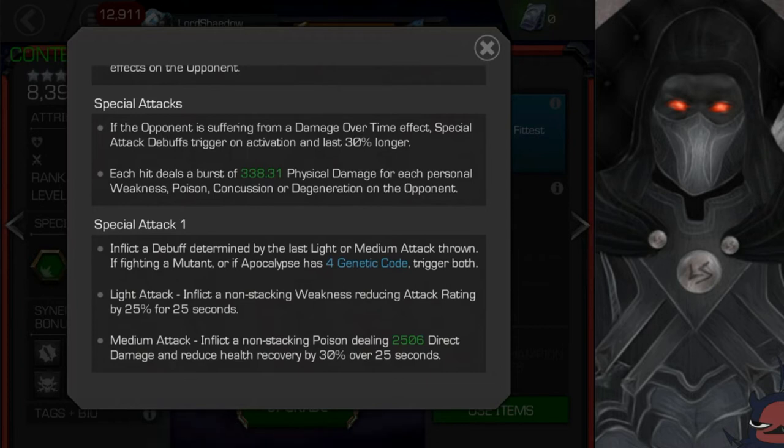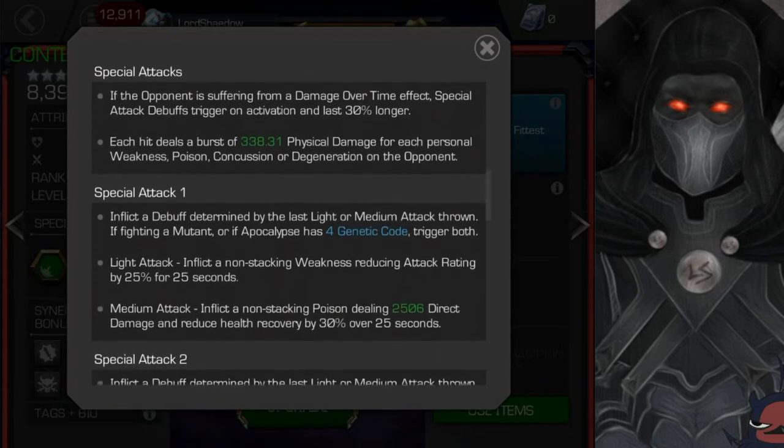For special attacks: if the opponent is suffering from a damage over time effect, special attack debuffs trigger on activation and last 30% longer. So once you have them already bleeding or poisoned, your specials will trigger immediately and last longer. Each hit also deals a burst of physical damage for each personal weakness, poison, concussion, or degeneration on the opponent — and that applies to all special attacks.